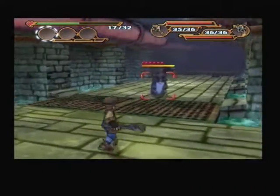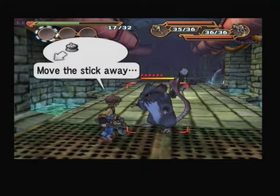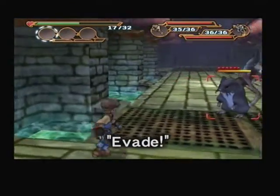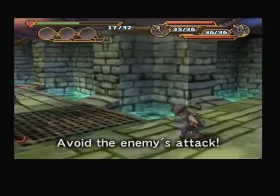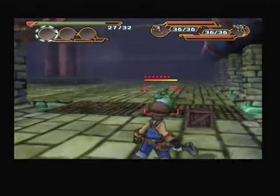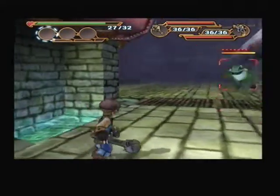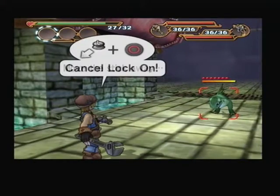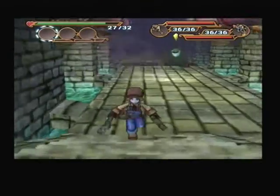When you're locked on, moving the left analog stick away from your target and pressing the X button will make you evade to avoid the monster's attack. This is another cool move, so don't forget it! And finally, here's how to get out of lock-on mode: move the left analog stick away from your target and press the circle button. That'll do it!